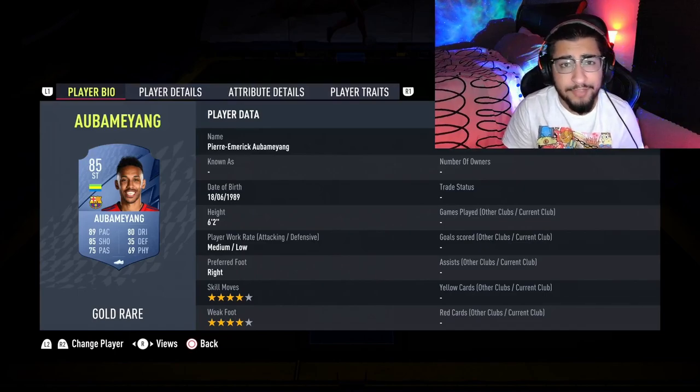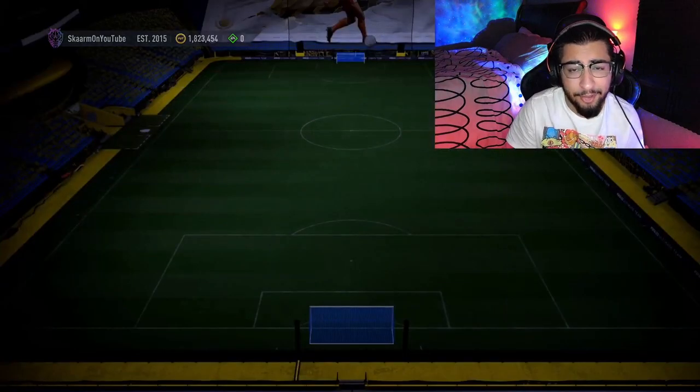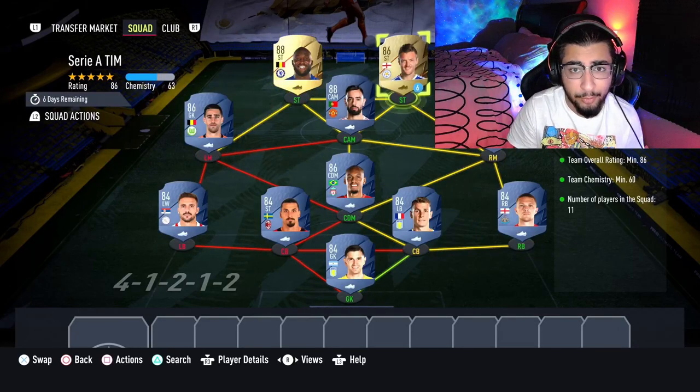And there we have it - squad number two completed. Let's move on to the final one now, which is going to be the Serie A squad. This is going to cost you guys 110,000 coins to complete. No loyalty is required, even though both strikers Lukaku and Vardy do have loyalty.